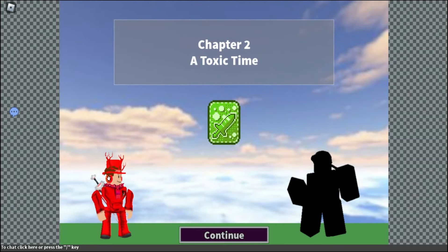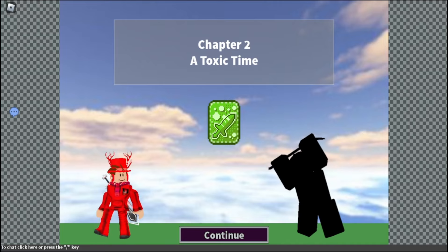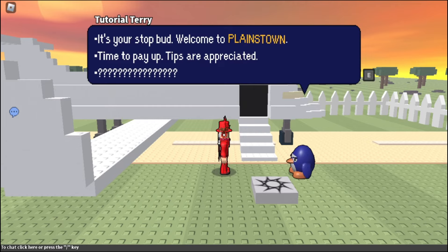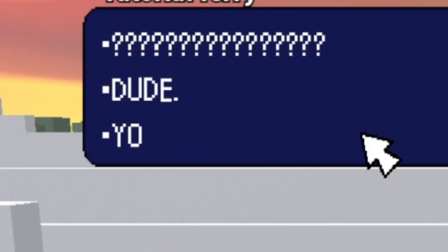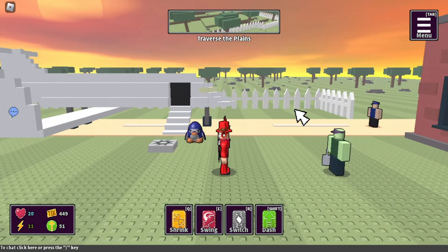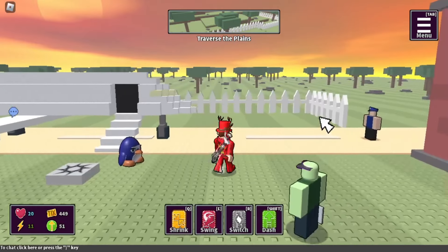There he is. Chapter Two: A Toxic Time. Number two. And here is the brand new area. Oh my god. I don't have any money, bro. Dude, you thought I would find you for free? Really? So yeah guys, here is the welcome to the brand new area, and this is demo number two.